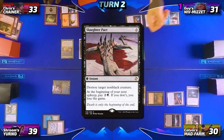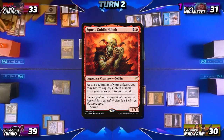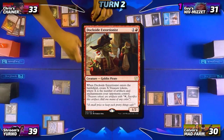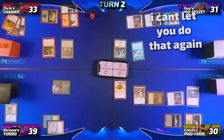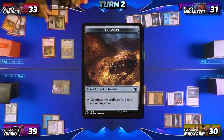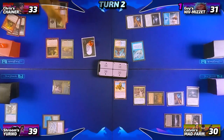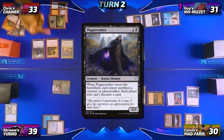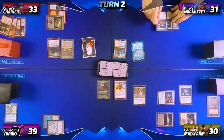Chris announces he'll Slaughter Pact his Dockside. He activates Chainer and discards Squee to recast Dockside Extortionist from the graveyard. Guy has priority and considers interacting — 'I can't let you do that again' — but ultimately lets it resolve. Chris then spends three of his five treasures to cast Plague Crafter. When it enters play, everyone must sacrifice a creature: Chris sacrifices Dockside Extortionist, Neon sacrifices Yuriko, and Calvin gets rid of Blood Pet.